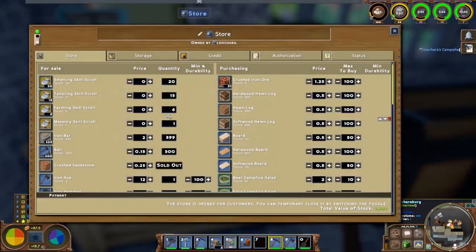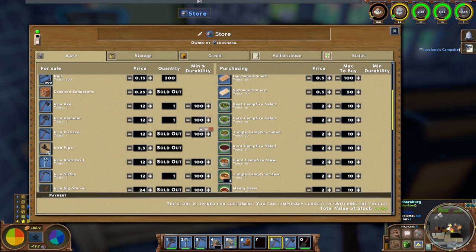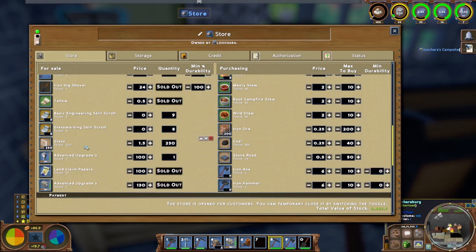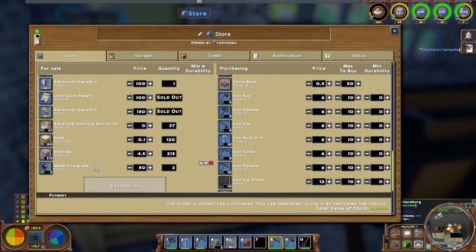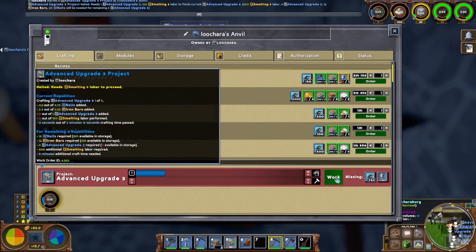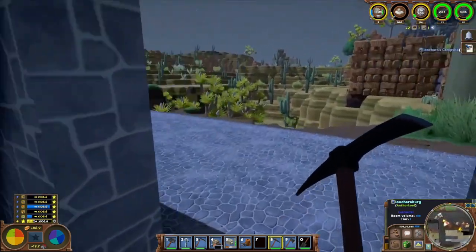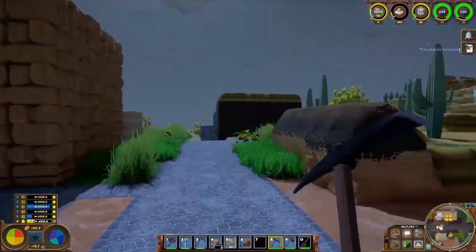Let me check my store — sold out of iron pipes again. Got some nails finally — I'm getting ahead on those. Iron pickaxe, iron big — I'm not worried about iron tools because I'm going to start making steel tools soon. Got glass, advanced upgrade twos and threes — the threes are sold out so I should turn one into a three. Got steel bars. Modern upgrade ones — we have two of those. Alright, going to go buy that waste filter and work on getting the smelting area expanded.